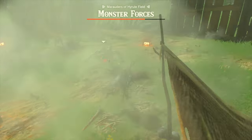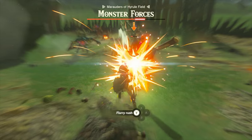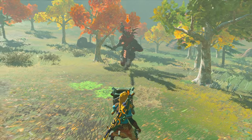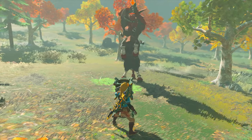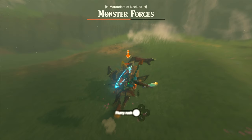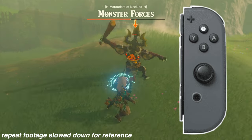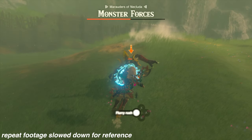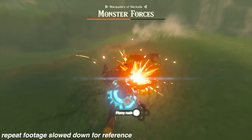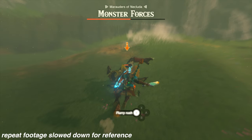Flurry Rush is one of the most exciting combat mechanics in the game. It allows players to unleash a flurry of devastating attacks on enemies when executed correctly. It can take some time to master, but it's very satisfying. Flurry Rush is triggered when you successfully dodge an enemy's attack at just the right moment. As the enemy's attack is about to land, perform a well-timed dodge by pressing the jump button. If executed perfectly, time will slow down and you'll enter Flurry Rush mode. Just make sure you have a weapon on hand to unleash devastating attacks.